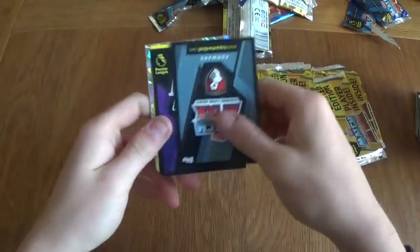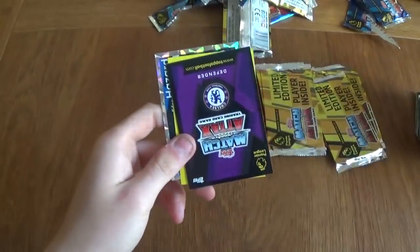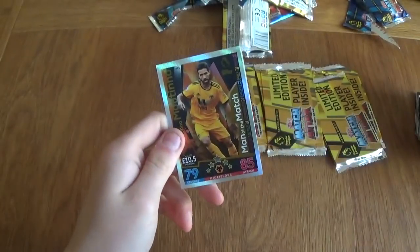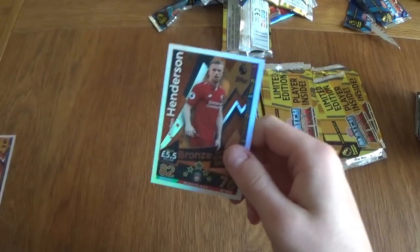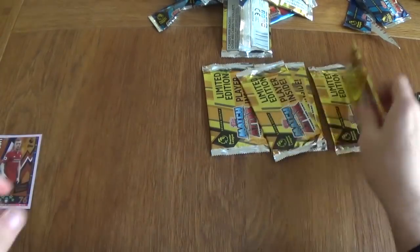We've got Damour, King, Benmi, Cahill, Moses, Eden Hazard, Moutinho man of the match, and a bronze limited edition Henderson. Still no duplicates — I think we've got every single bronze limited edition there is to get, plus a silver Henderson.